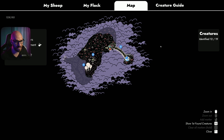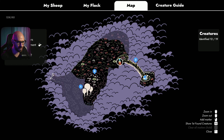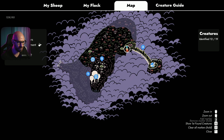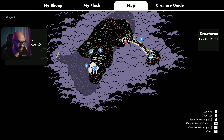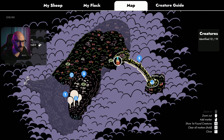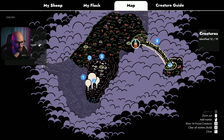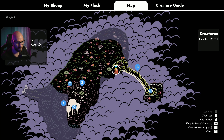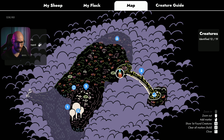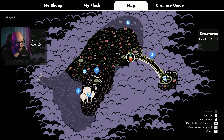The sheep is still grazing so let me check the map. We're currently here - I was trying to go to that side but it's locked. We've identified 12 out of 19 creatures in this region. You can place markers on the map which is awesome for returning to spots. Grasslands with a checkmark mean you've already cleared those up - you won't find anything new there.